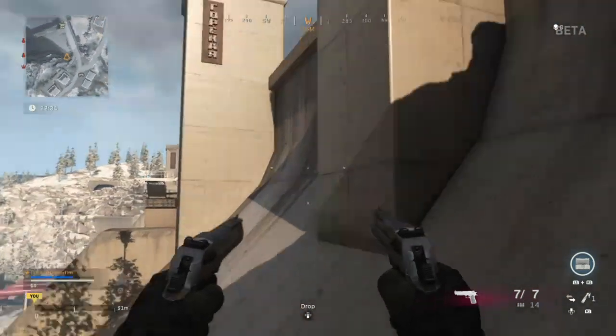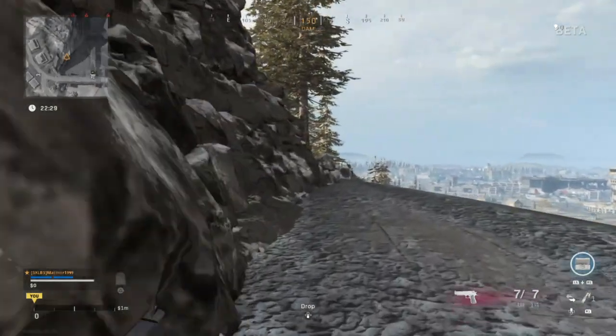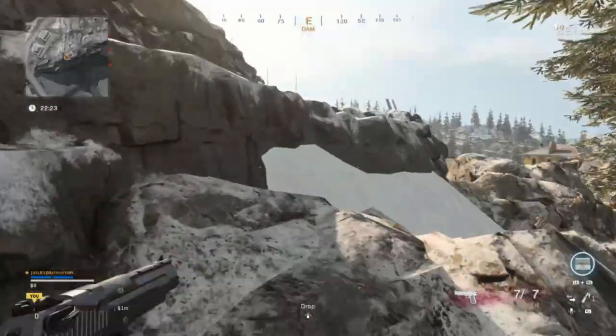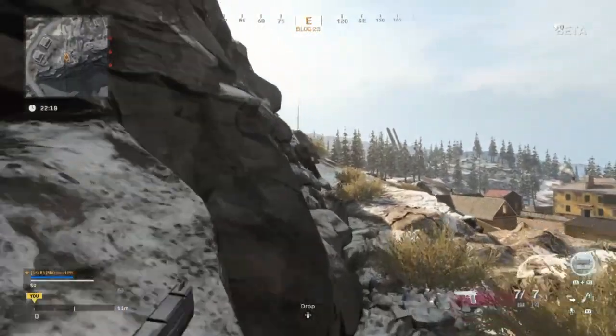There we go, we're pretty much near the top of the dam. All you have to do is run around here and then you come to these houses to the left, and then you're at the top — pretty much — instead of taking the long way around. You can also avoid those houses where people actually camp.